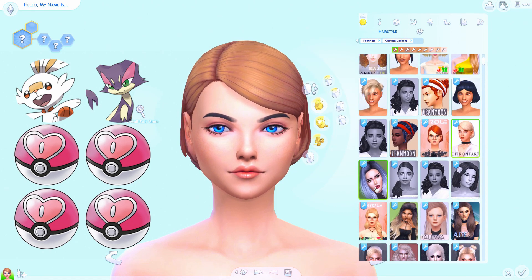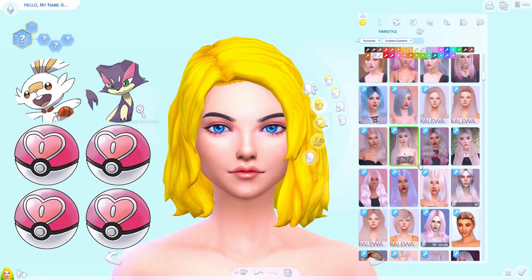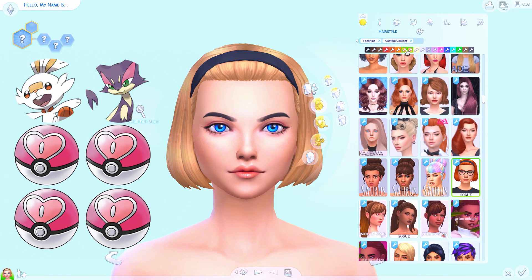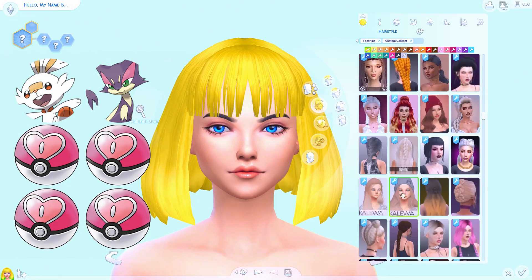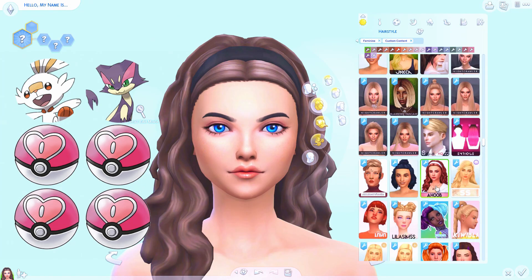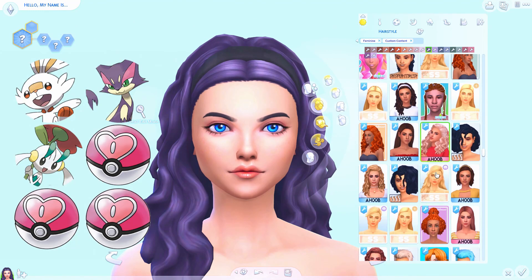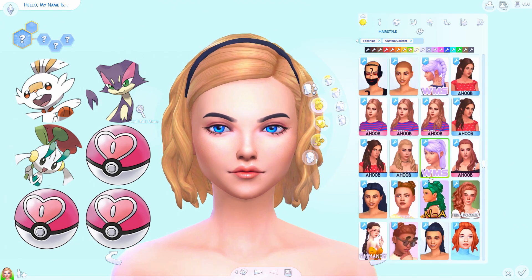Moving on to Purrloin — I wanted a Cheshire Cat counterpart, and Purrloin is a purple dark type cat with green eyes that literally reminds me so much of the Cheshire Cat. It is described as a mischievous Pokémon, which really works for a Cheshire Cat counterpart. It often likes to act cute and then steal from you, so I really like the mischievous aspect. I feel like Alice definitely needs some kind of cat counterpart and Purrloin is the perfect pick.